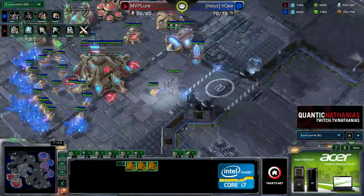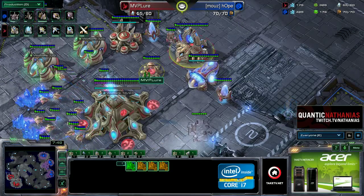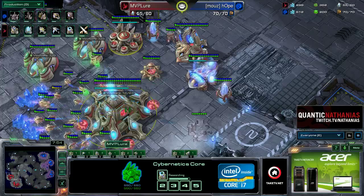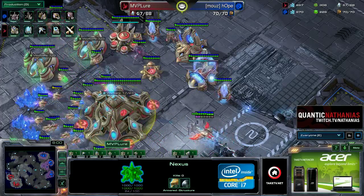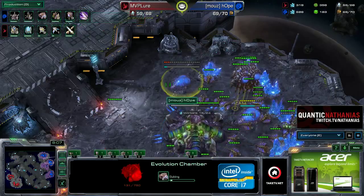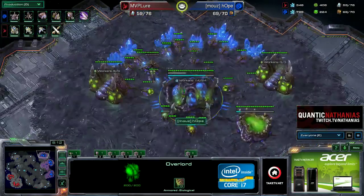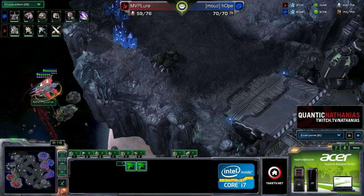An overlord is going to come in to see what's up. Three gateways have been added for Lure — the standard follow-up. Typically as a Protoss player you want to be on four gates on two bases against a Zerg if you're looking to take a third at some point. Another big tell could be if he goes for twilight council as well. Now the evolution chamber is coming in for Hope, who immediately pulls his overlords back toward his spore crawlers — he doesn't want to get caught by the phoenix.